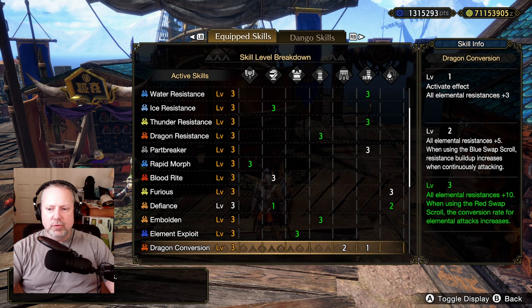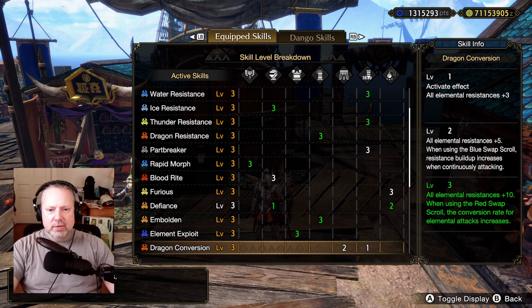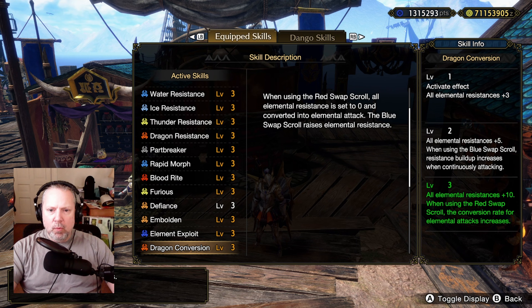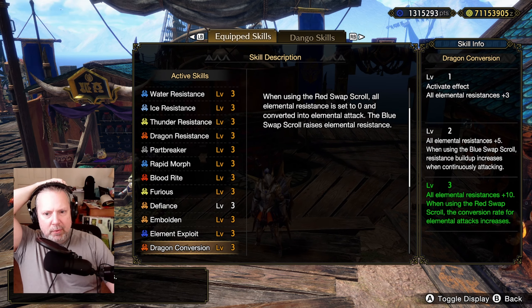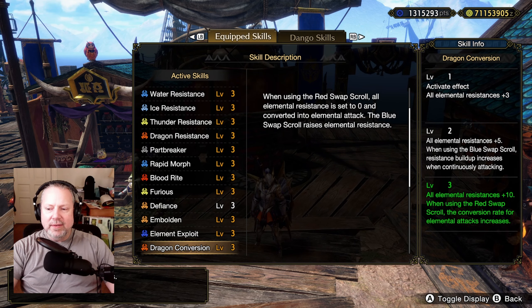There's a skill called Dragon Conversion. It's one of the most complicated skills in the game to understand, but one of the easiest to use because you just set it and forget it. What Dragon Conversion does: when you're on the red scroll, it takes all your elemental resistances and converts them to elemental attack power, boosting your dragon attack even higher. At level three, you get 10 elemental resist to everything, so 50 element resistance points just from this skill — and those 50 points get converted into element attack power when you swap to the red scroll.